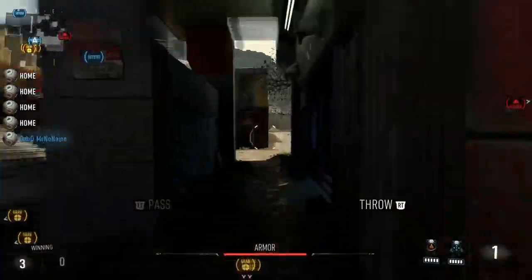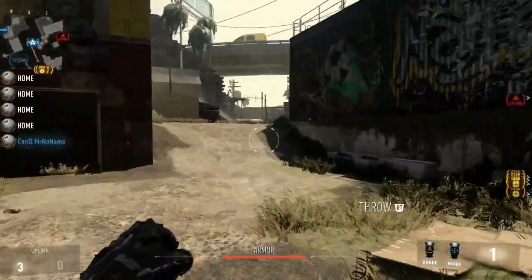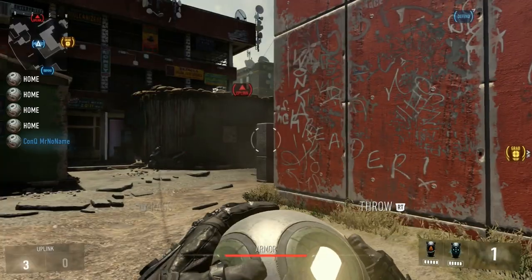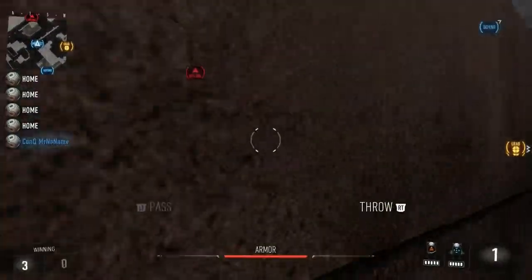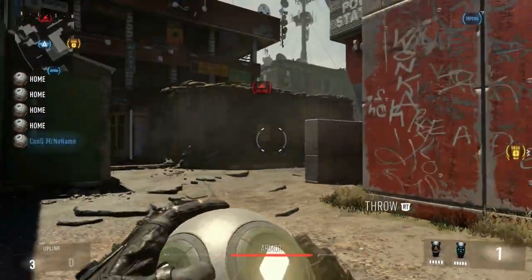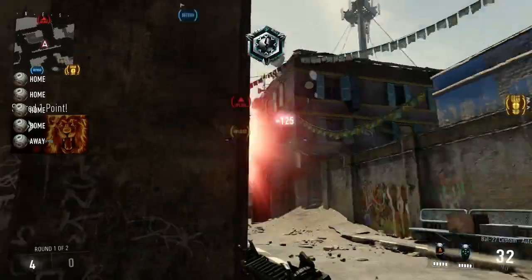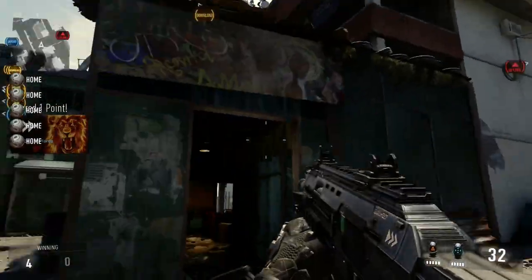Alright guys, next spot — I'm just going to run over to the dirt side of the map here. What you're going to want to do is kind of line up with the corner of this wall here, and you're just going to come back here, run, jump, throw it in between the two stories of the red there, and it'll go right in.